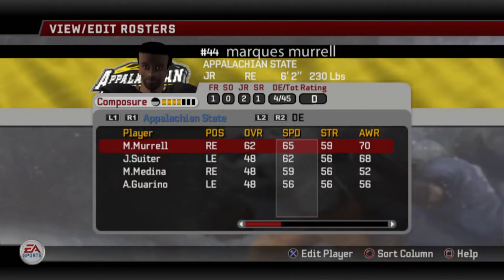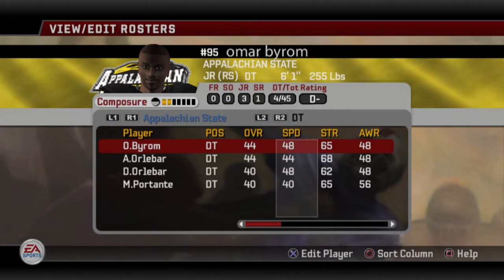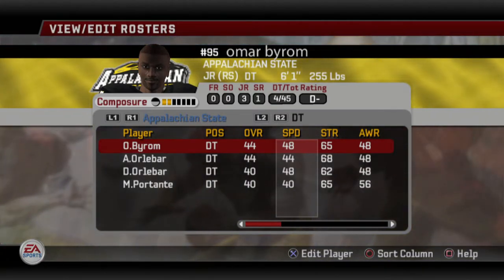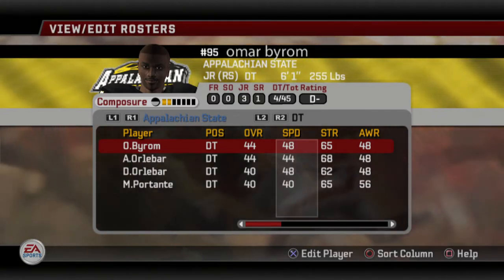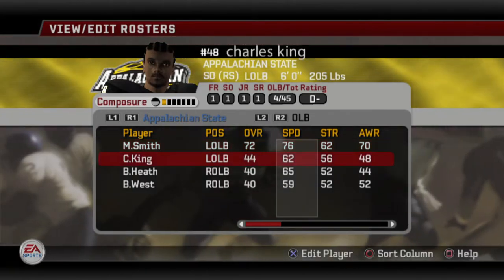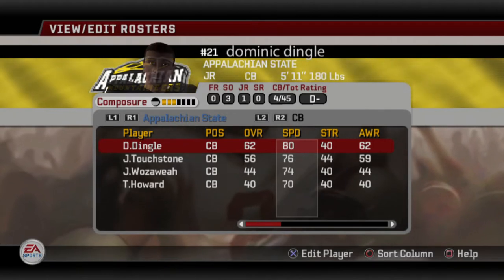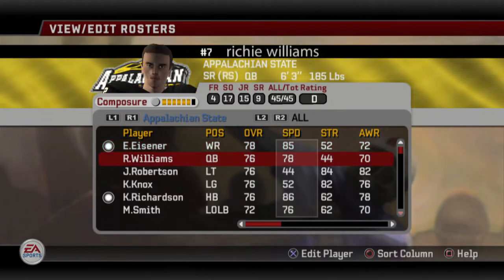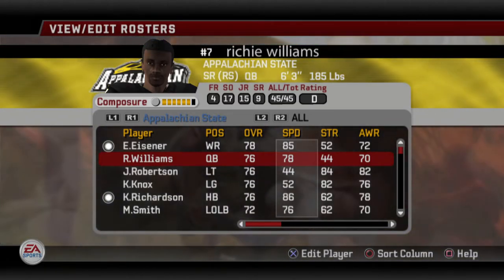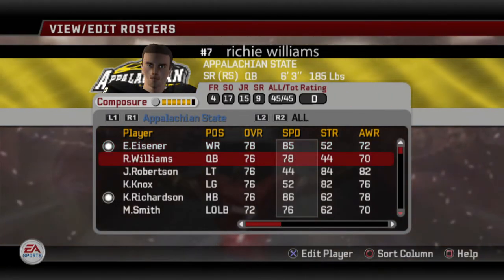Defense is where we're going to struggle pretty bad this year, especially look at the D-tackles — it's just horrendous. We're definitely going to have to look at D-tackles during in-season recruiting. D-tackle is someone to look at in-season. Defensive end could be decent to look at as well. Outside linebacker is less of a priority than middle linebacker, which is another position we'll look at in-season. I want to sure up this defense because offense we can recruit in the off-season. I am going to look at quarterback and wide receiver in-season too, just to see if something stands out.